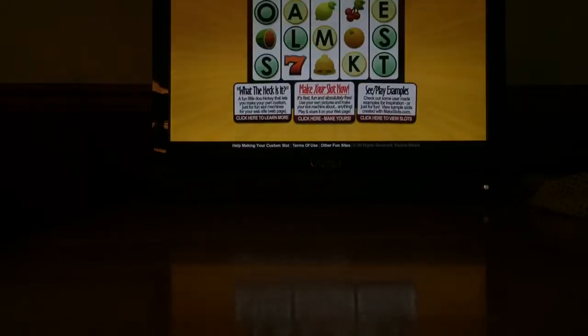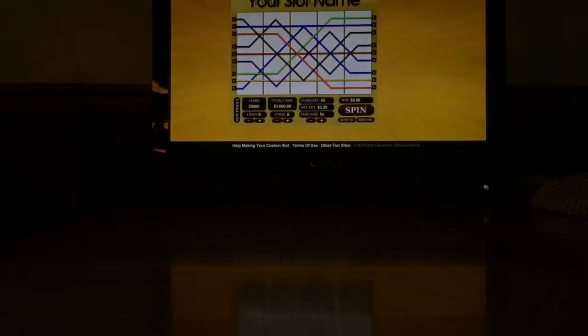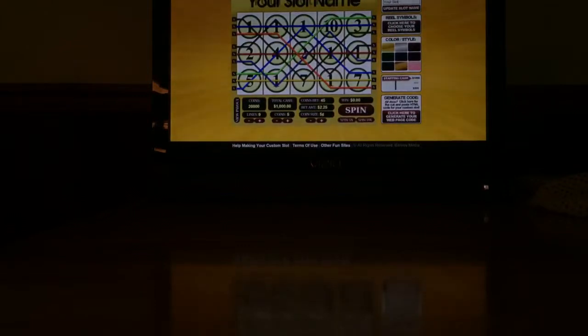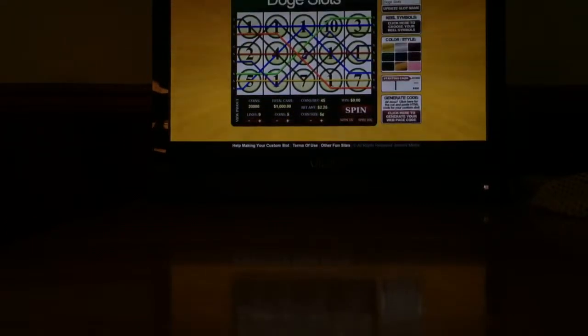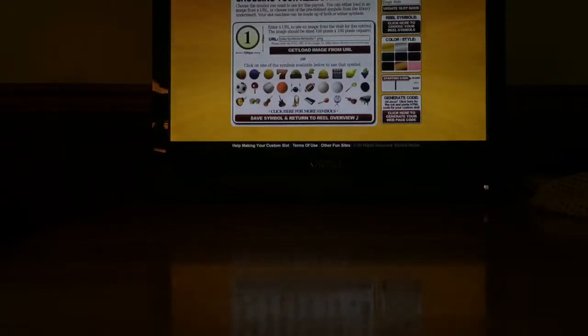All right, so we'll go back in here, and we'll use Bigger Slot now. I'm going to name it 'Doge Slots,' put the name in, and there you go. Now we've got to color the style of it — no rainbow, just like Doge — so I'm going to do red. There are other things you can do, but I'll choose red. The starting cash is an important thing — the starting cash allows you to actually have starting cash. Next up is the real slot images.